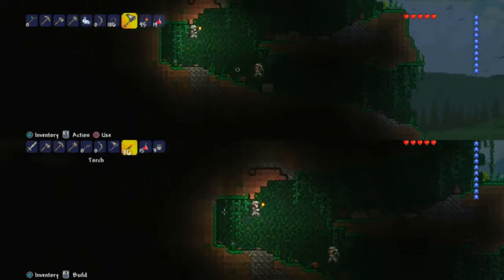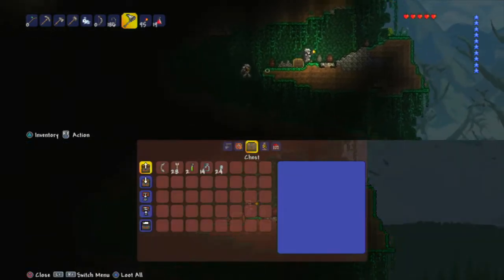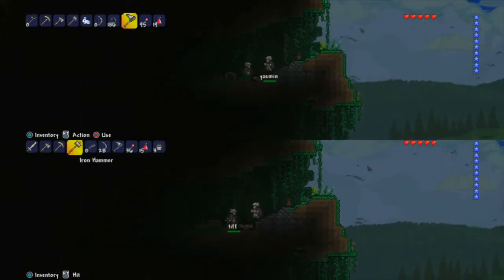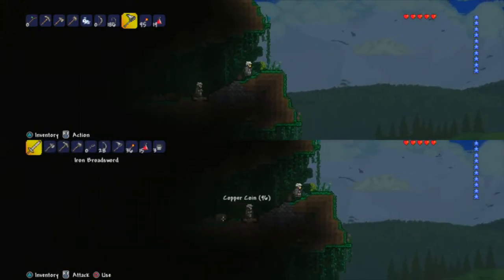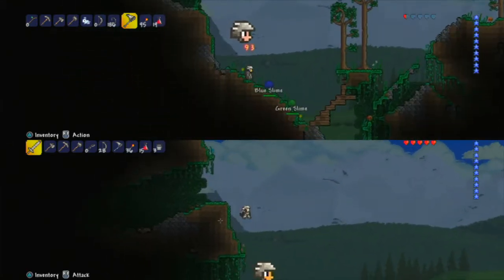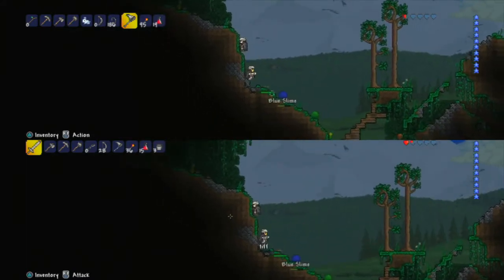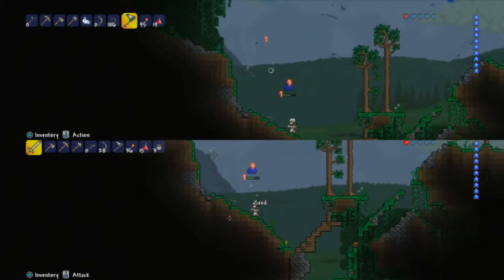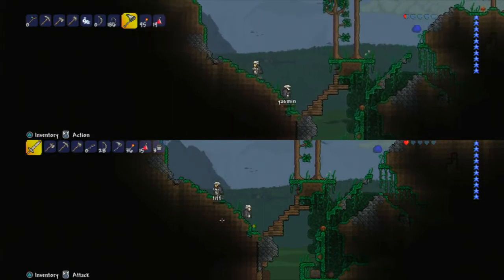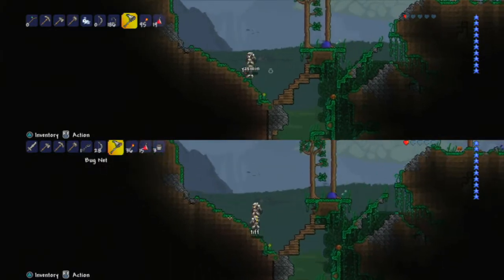Oh look, there's a chest we found, and another chest up there. In these pots, you break them with your sword and they give you random items. Wait — there's a cricket somewhere. Look, there's a worm! You kill — you don't kill the worm, you catch it with the bug net.